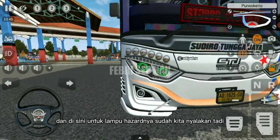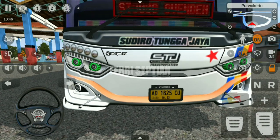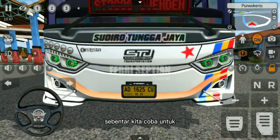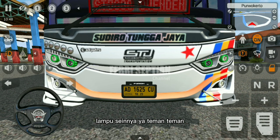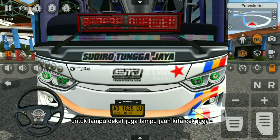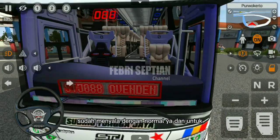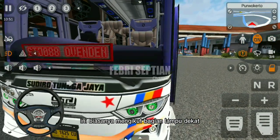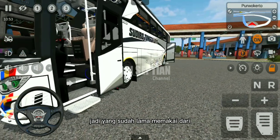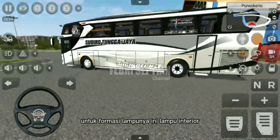Di sini untuk lampu HDD-nya sudah kita nyalakan tadi, terlihat sudah menyala ya. Begitupun juga kita coba untuk lampu HDD-nya, kayaknya sudah menyala dengan normal. Untuk lampu dekat juga kita cek, sudah menyala dengan normal ya. Dan untuk bagian lampu interior ini biasanya mengikut bagian lampu dekat dan juga untuk bagian pintu ya teman-teman. Jadi yang sudah lama memakai mod Pak Farid itu pasti sudah paham ya, untuk formasi lampunya dan lampu interior.